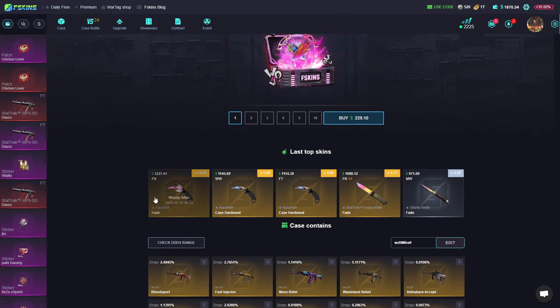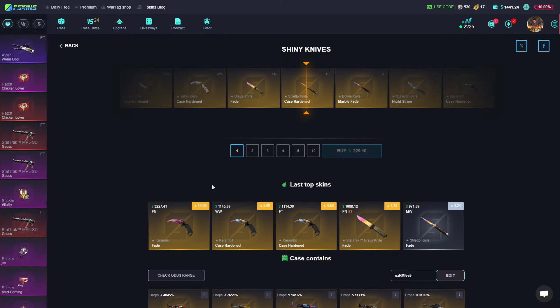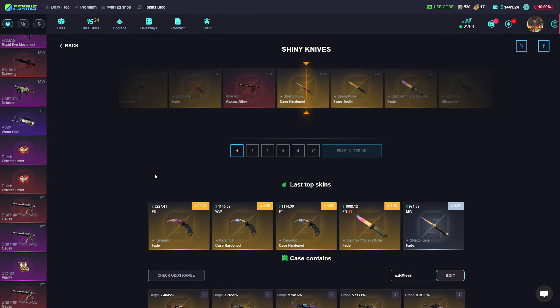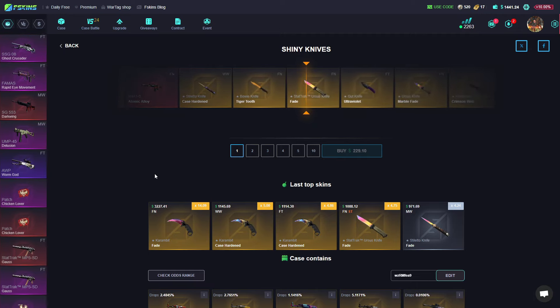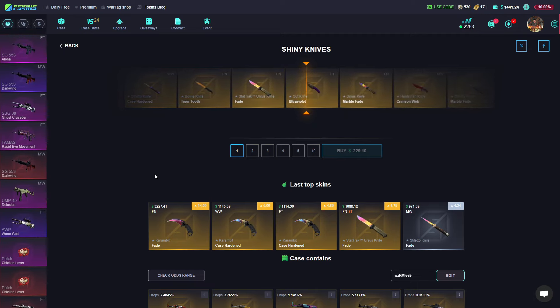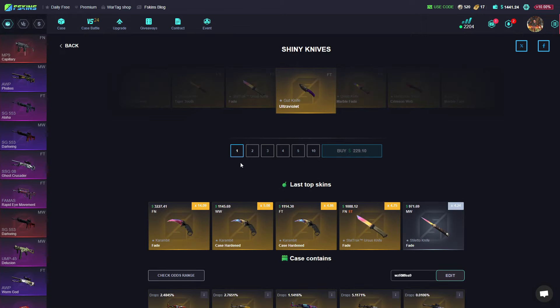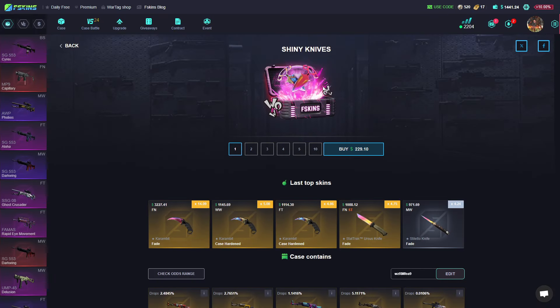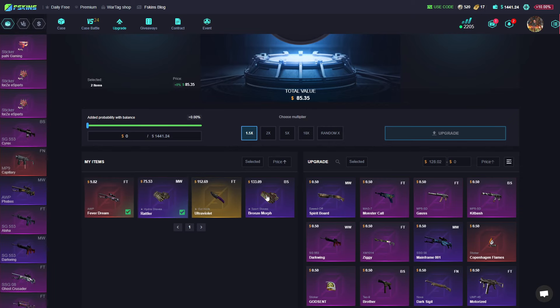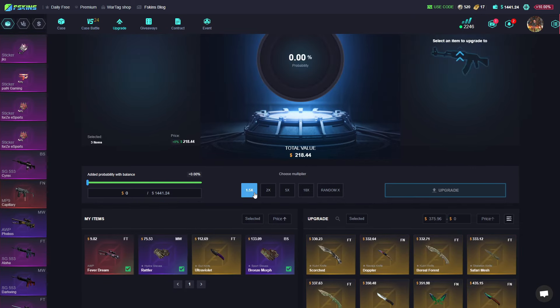Oh my god, someone won a fake Karambit — imagine if I pulled that, I would scream! Shiny knives case, let's go! Factory new, tracked — no, I think under 100 dollars. 112 — not so good, but let's go. Now on to upgrade.